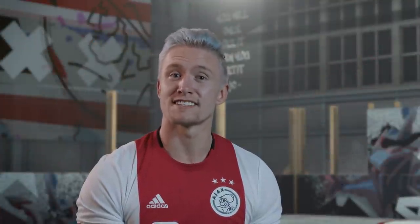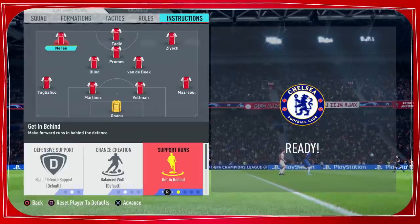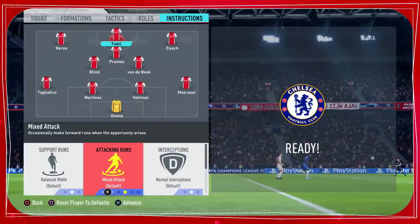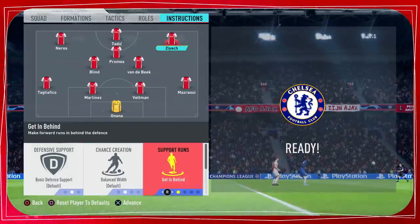Tip 4: Player instructions. When you're in team management, you can see instructions on the top of your screen, like we can see on the screen now. Here you can select a player and give him specific instructions. For example, when you have a fast attacker and want him to make runs, you can select "get in behind."